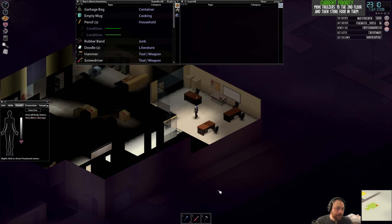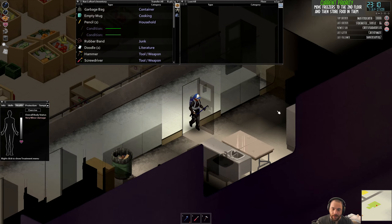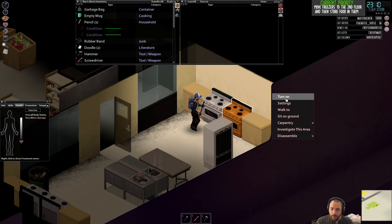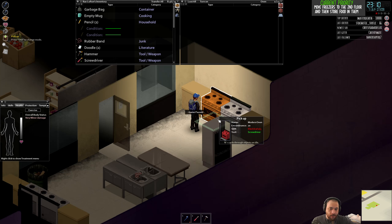In order to move most stoves, it requires Electrical 3, but there are some fancier stoves that require Electrical 4. You can see that by just trying to pick things up. As you can see, this modern oven requires a screwdriver to move and also Electrical 3 skill — I'm physically not even able to move it until I get Electrical 3.